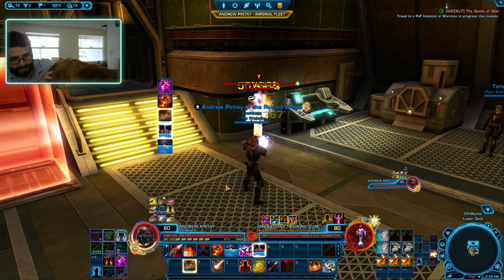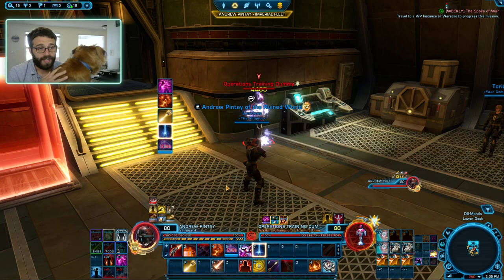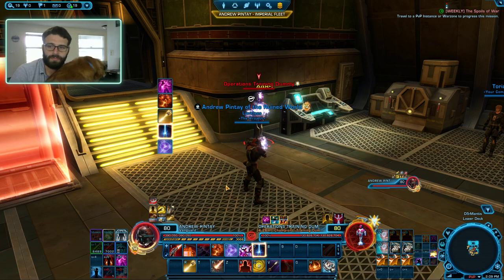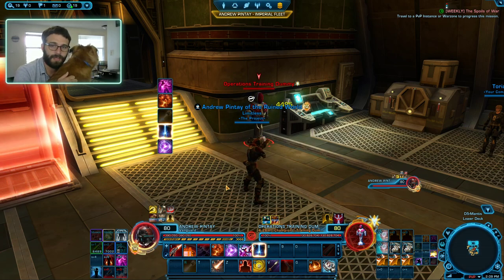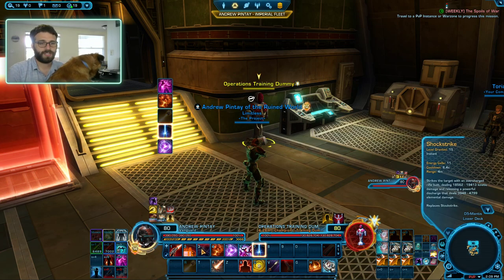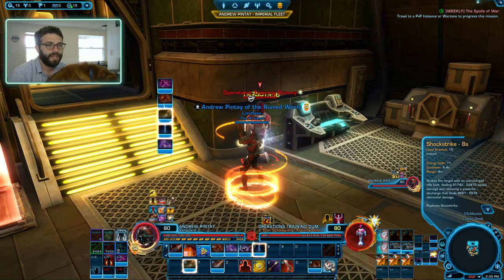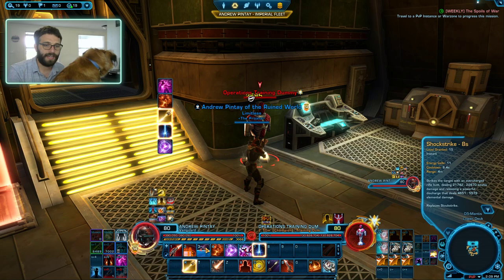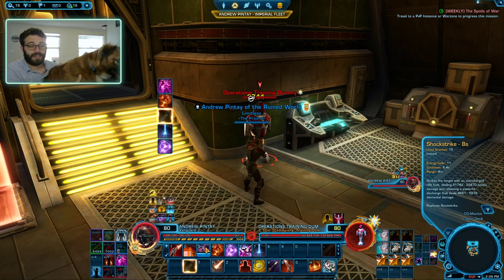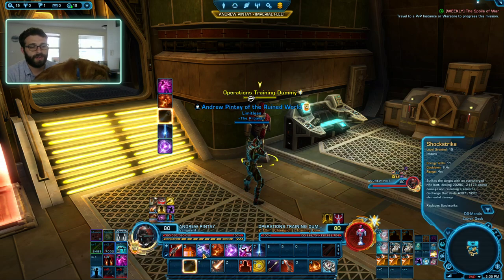If you can follow this little basic five-button rotation, you should be ready to rock and roll. Let's talk about those filler abilities — when I say filler, I'm talking about three abilities (technically four, but we'll cover the first three). The most important filler ability is going to be Stock Strike. Stock Strike does a whole bunch of damage right up close to the target — it's a melee ability that does both Kinetic and a little elemental damage. It also makes your next High Impact Bolt crit automatically, which we love to see. It is our most important filler ability.